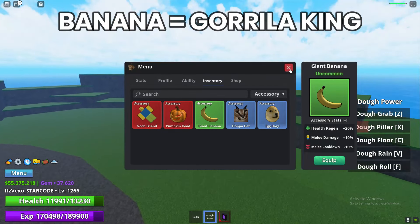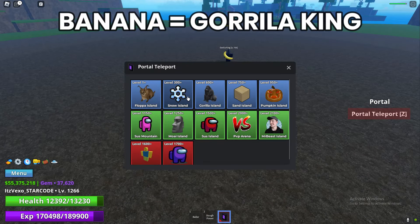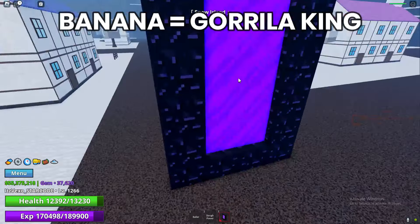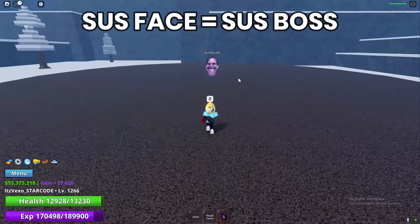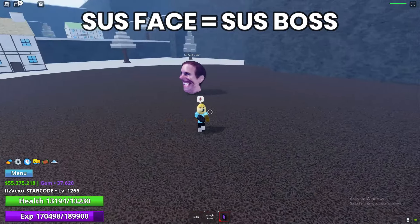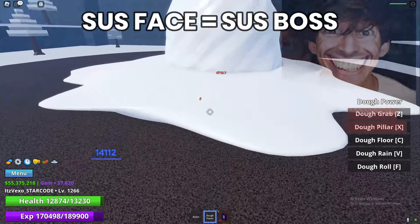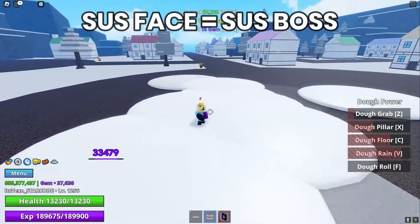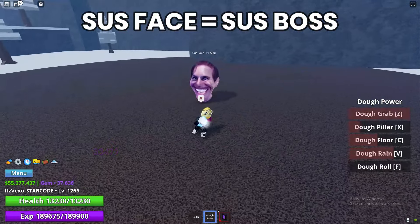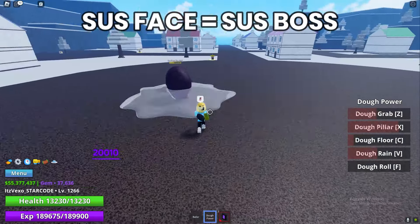We now move on to the next island, which is the Snow Island. On the Snow Island you can get the Sauce Face accessory. Whenever you defeat Sauce Face there's a small chance of getting the Sauce Face accessory. So that's another accessory location — Sauce Face at the Snow Island.